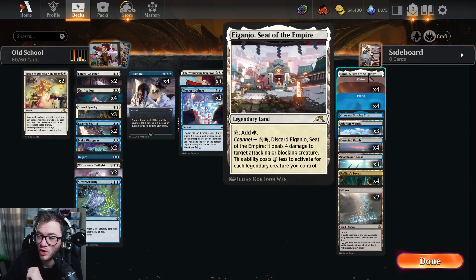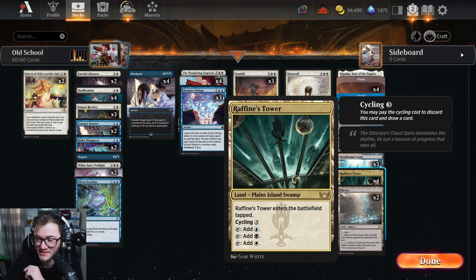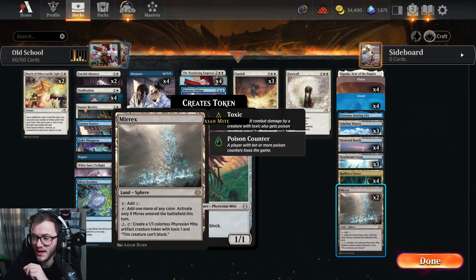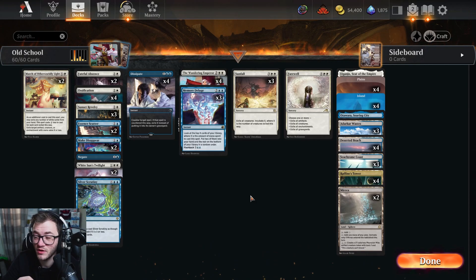For lands, we're running one copy of Sea Gate Restoration, some basics with one copy of The Sorin's land, a bunch of blue-white duals, four copies of Raffine's Tower to fix our mana and get a bit of card advantage if needed, and two copies of Mirrex — another way to win the game if things get grindy. That's the deck! The decklist is in the description below. Let's get into some best-of-one standard games.